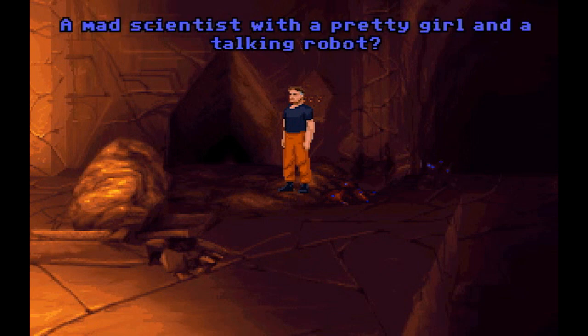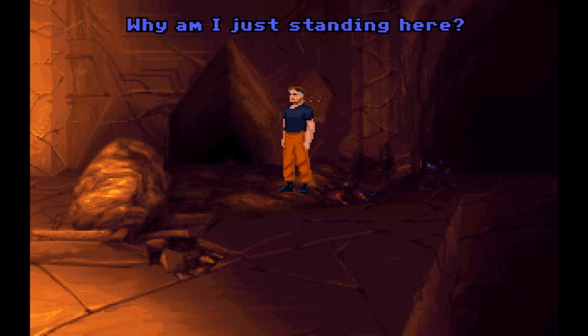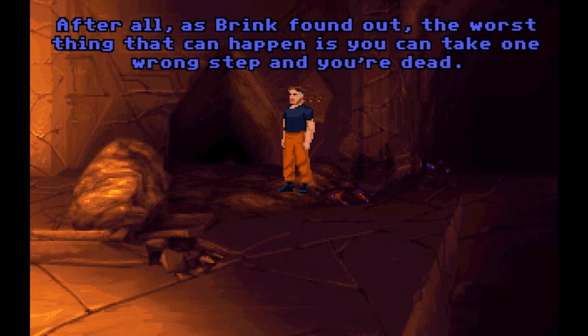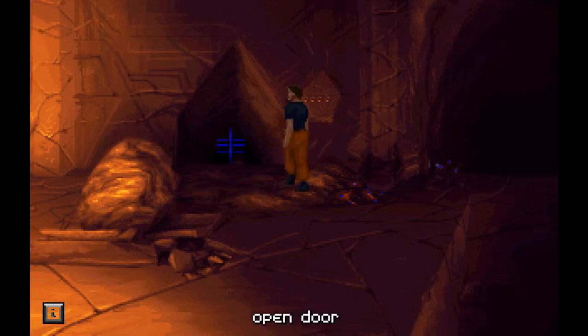A deathtrap? Yeah. A mad scientist with a pretty girl and a talking robot? Probably. An alien cafeteria? I wouldn't mind that. Why am I just standing here? After all, as Brink found out, the worst thing that can happen is you can take one wrong step and you're dead. But if you don't take any steps, then you're just gonna die on your feet. Want that to happen, Commander Lowe? I don't think you do.